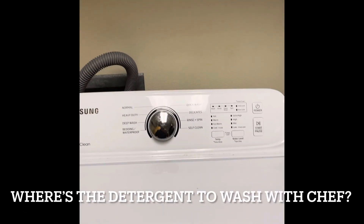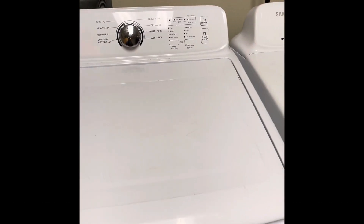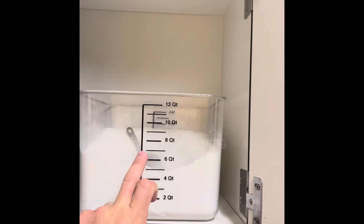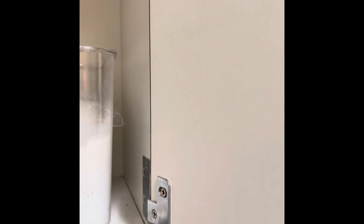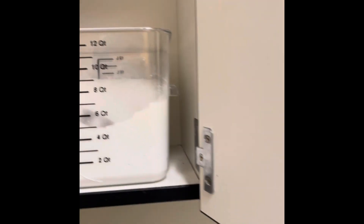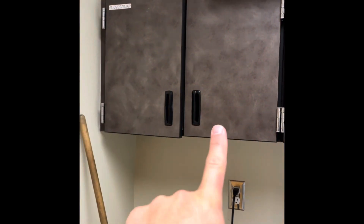The soap is in the cabinet right here above the washer. Grab this quarter-cup scoop and put the detergent in the drawer on the wash. That is where your soap is located.